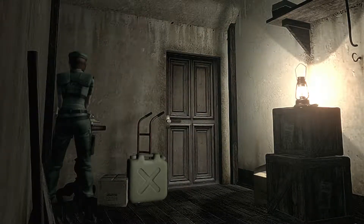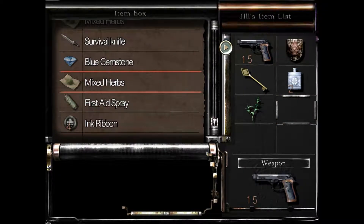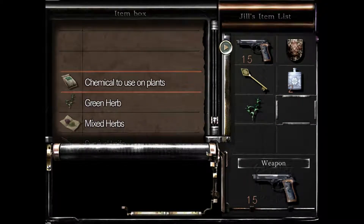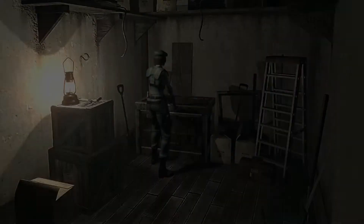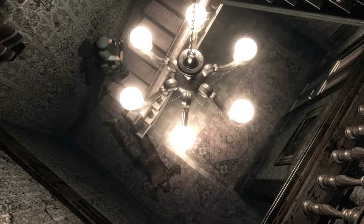Alright everybody, Brody here from the Halidoc Bros, back with my Resident Evil HD Remaster playthrough — my 100% item run playthrough. This is going to be the second part. In the first part I pretty much just did the intro and picked up anything I could, because I'm picking up everything. I'm trying to get that trophy, as well as do a full playthrough, because you get trophies for certain endings too. And man, I'm really sketched out about that guy.